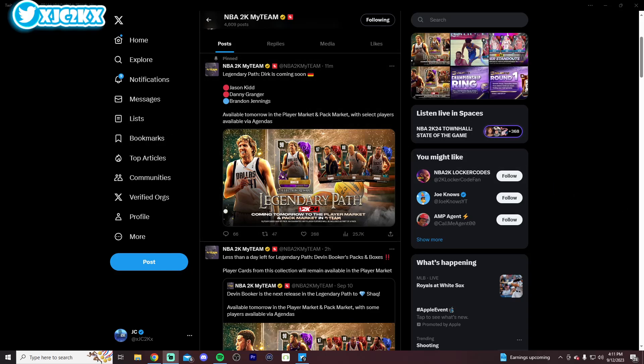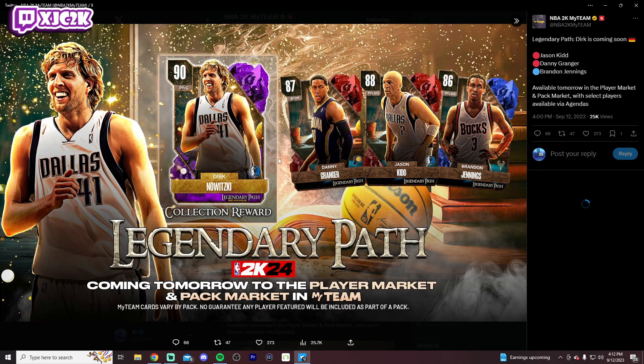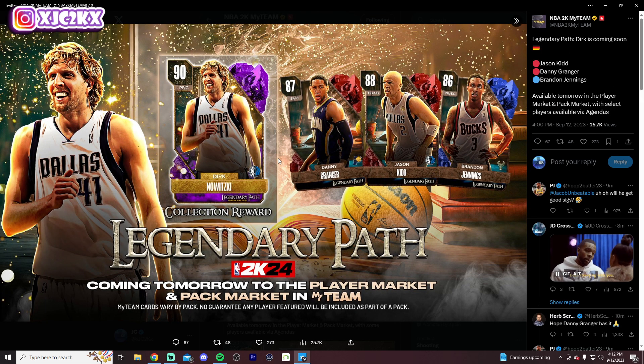What is good YouTube, and welcome back to another JC2K video. In today's video, we're going to be talking about the leaks that came in today of a brand new Legendary Path Dirk Nowitzki set of packs that'll be dropping tomorrow in MyTeam. So very intrigued to see how this card and how this drop is in MyTeam. We're just going to be talking about this drop real quickly, talking about which cards you could maybe expect in the drop as well, and I'm definitely excited to get into that today.